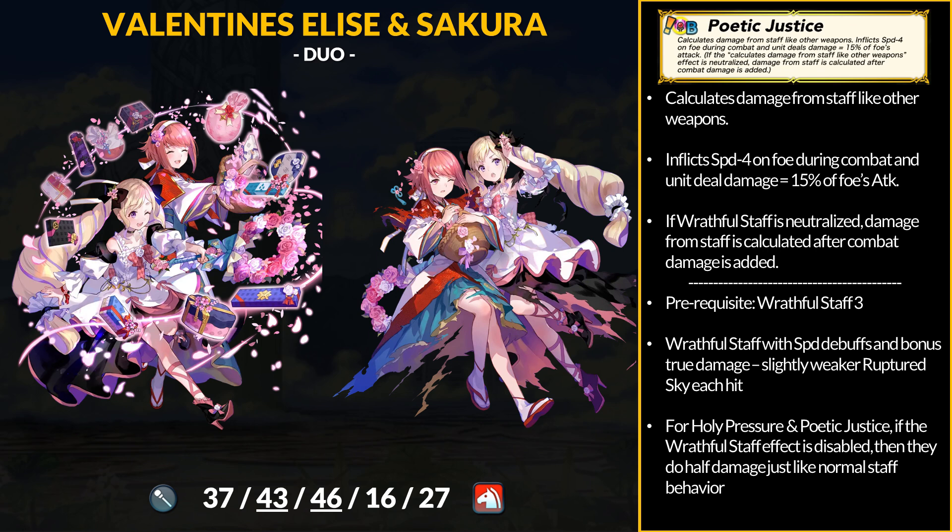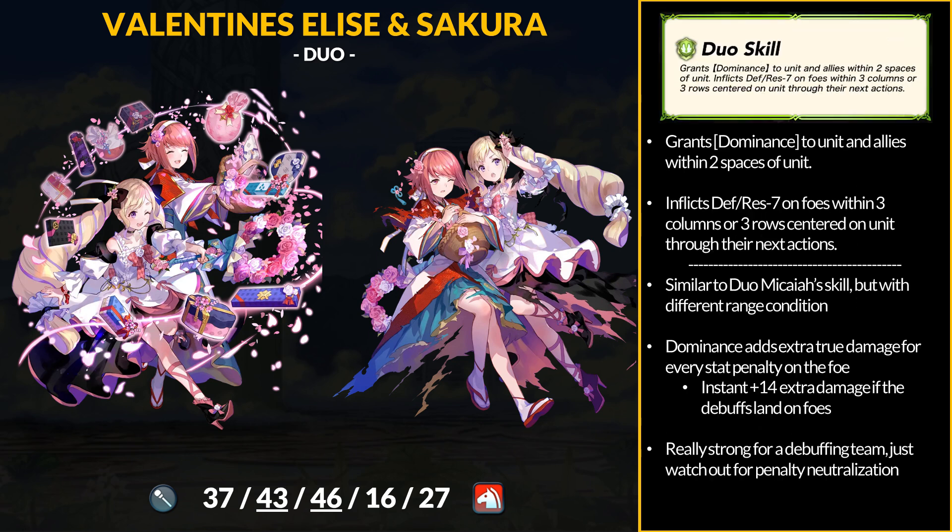To pair with Holy Pressure, Elise also brings Wrathful Staff 4, which is turning into Poetic Justice — calculate damage from the staff like other weapons, inflict -4 speed on foes, and deal true damage equal to 15% of the foe's attack stat. Like Holy Pressure, if Wrathful Staff is disabled, the true damage portion is cut in half. You will need Wrathful Staff 3 to inherit Poetic Justice, and Elise carries it. Ideally, if you're going for Holy Pressure or Poetic Justice, you kind of want both — Poetic Justice adds more combat power with speed debuffs and extra true damage equal to a slightly weaker Ruptured Sky, nothing wrong with that. The sad thing is healers who get a refine might get screwed if their staff only has built-in Wrathful Staff — this applies to regular Elise who wants Dowsing Staff, but we don't know if Dowsing Staff 4 will carry the same effects as Poetic Justice, so we'll have to wait and see.